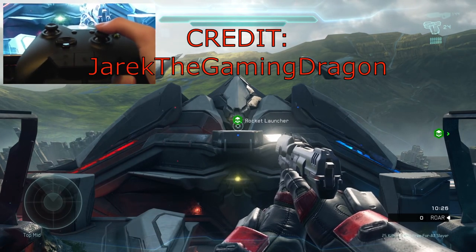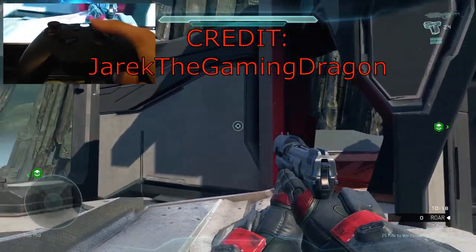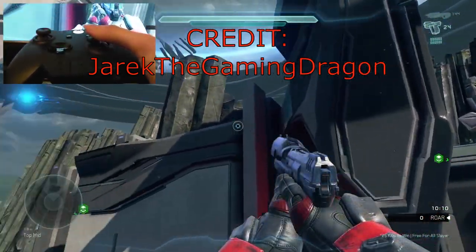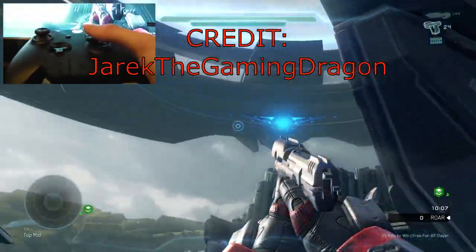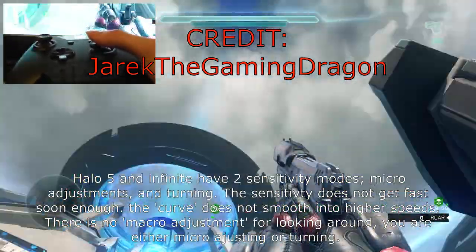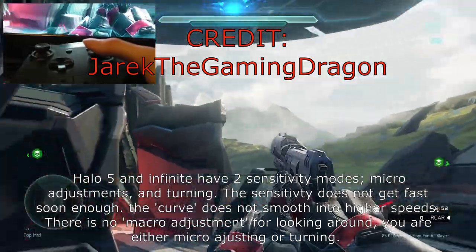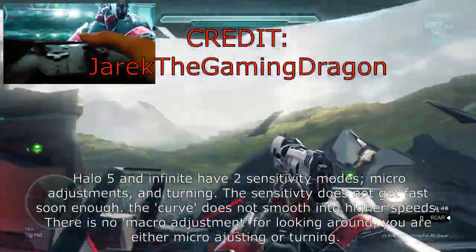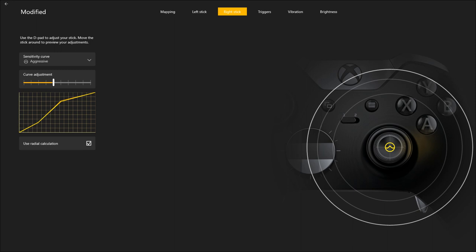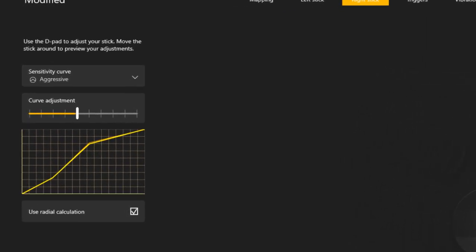It suffers for the same reasons it did in Halo 5. Let me pull up my camera and show you the issue with the way 343 did look acceleration - it's completely annoying. So here's my controller. I'm going to slowly turn to the left and I'm going to hit a point where suddenly my aim goes from pretty slow to flying. It just speeds up - it's not gradual, it just sort of happens out of nowhere. You can see the two different sensitivities. It's at about 80%. Absolutely awful. It's very hard to get adjusted to this.